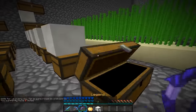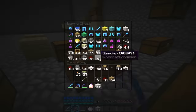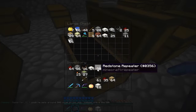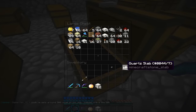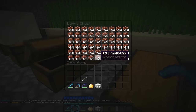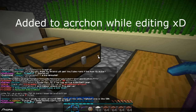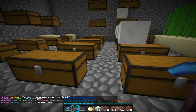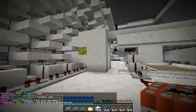Just grab some TNT. I might as well spend this time to quickly showcase one of the reasons I really do like this server, because they have this TNT fill command, it's really cool. It's not on the icon or anything like that, I really want it, but apparently they won't do it. I'll just fill the cannon and show you how it kind of works. There's like 500 dispensers in this cannon, almost 600.